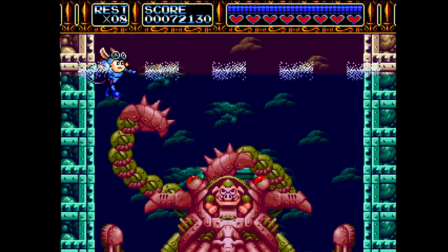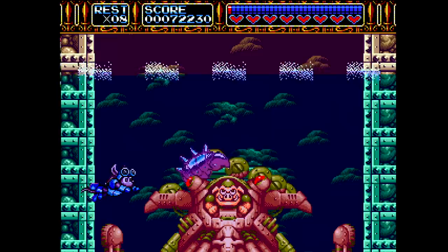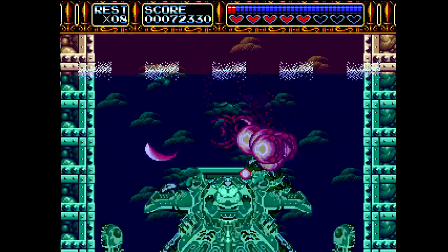Here we go — a different type of boss, underwater action. Sparkster's design was very different in the Super Nintendo game — in the sequel he looks like he has a little more attitude. Here he's a little bit more friendly. Yeah, very friendly in this game. I prefer this Sparkster.